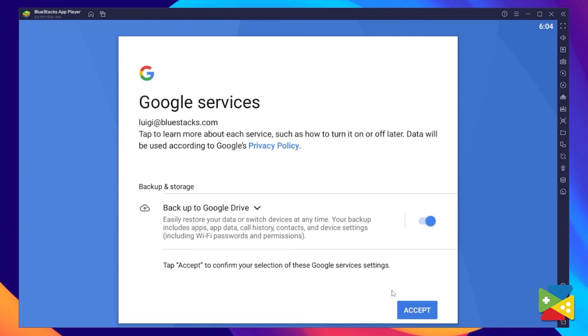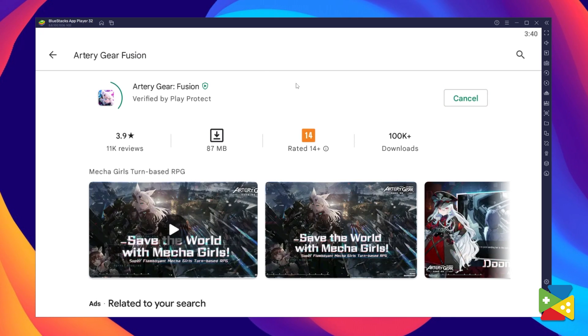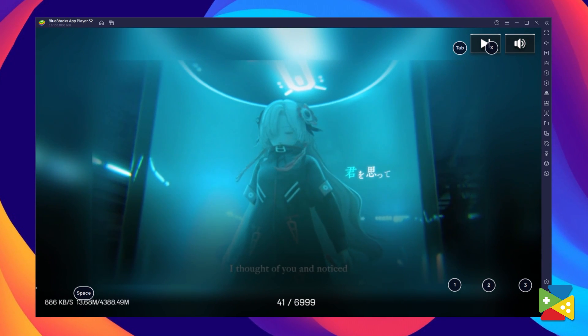Once you're done logging in, you'll be brought to the Play Store, where you can search for Archerie Gear Fusion on the search bar at the top. Now, all you have to do is click on install. When installation is finished, the icon will show up on the home screen — just click on it and you're all set to start playing.